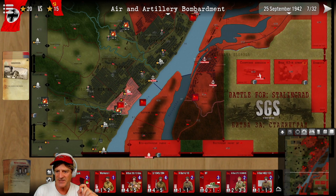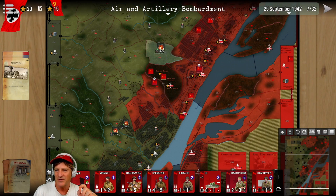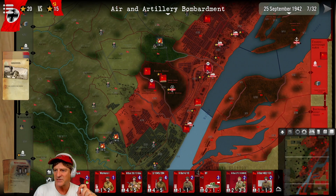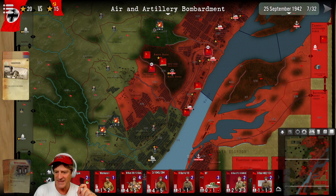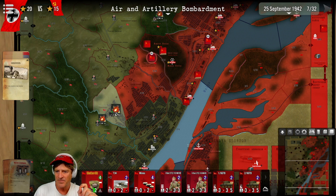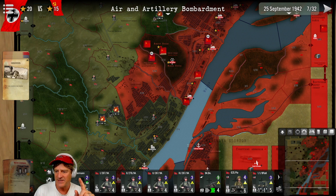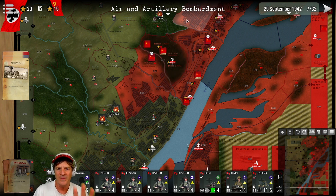I was hoping to use a major command card and spend a victory point to activate more units this turn — we're leading by five points so we can burn a little for speed. I've activated units just to the south of the grain elevator to try to take that pocket. I activated all the units that attacked Mamiyev Kurgan, and used some reconnaissance to spot the Lazure chemical plant. If we attack in force, I think we can take it — it's not tremendously strong, which would cut those units off.